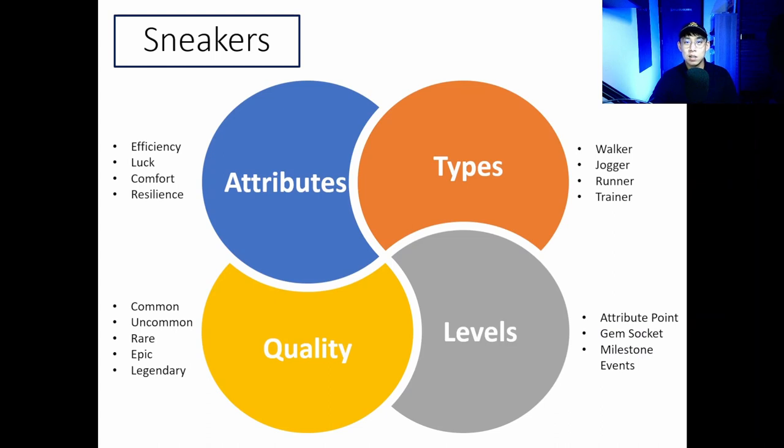There are 4 main types of sneakers: the walker, the jogger, the runner, and the trainer. Each type has a different optimum moving speed, which can change with app updates. With each level, the sneaker receives a certain number of attribute points to allocate. At certain levels, you unlock the sneaker gem sockets — there are only 4 gem sockets per sneaker. Other milestones include shoe minting, which is unlocked at level 5. There are 5 different quality tiers: common, uncommon, rare, epic, and legendary, which affect the base attributes of the sneaker.